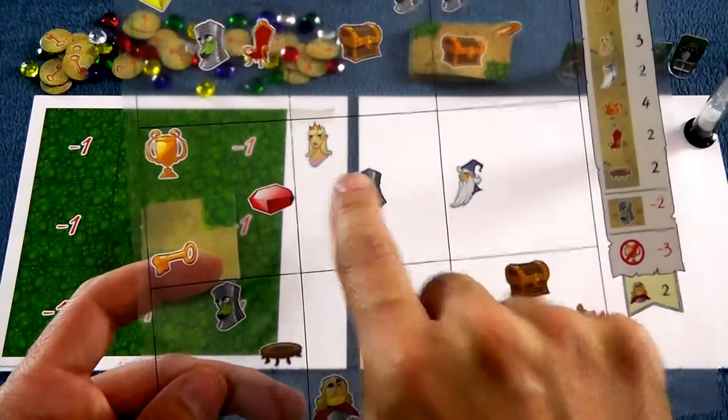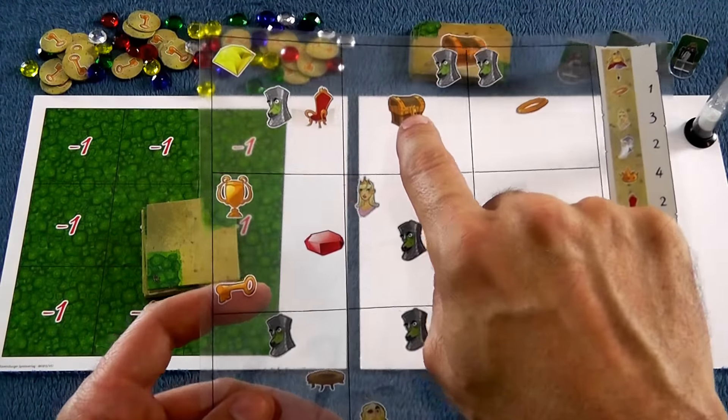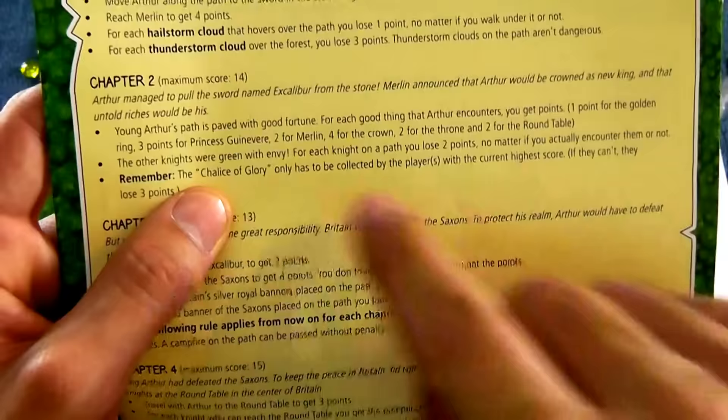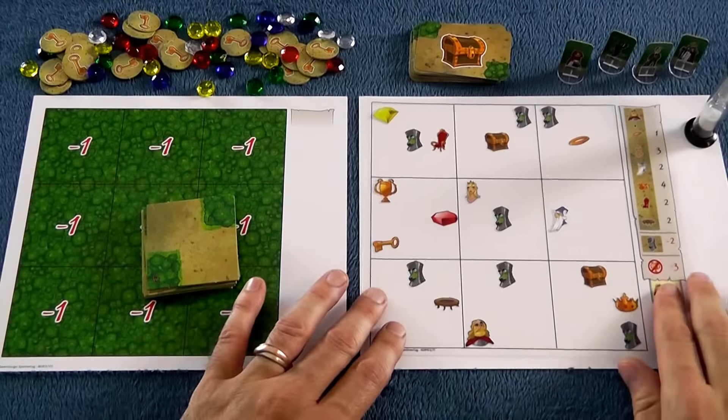They will lose us points if we can't get them lost in the thickets and hedges. We also get points for finding Guinevere or Merlin, or if we find a key, we can open up a treasure chest. And interestingly, in all of the storylines, whichever player is in the lead currently has to collect the Chalice of Glory, because if they don't, they lose three points.